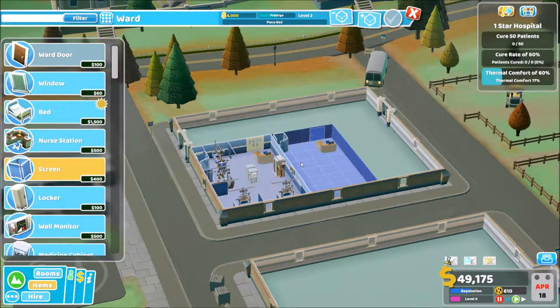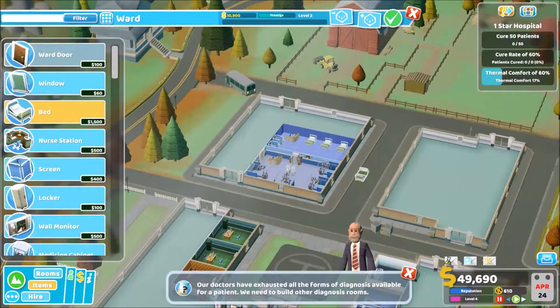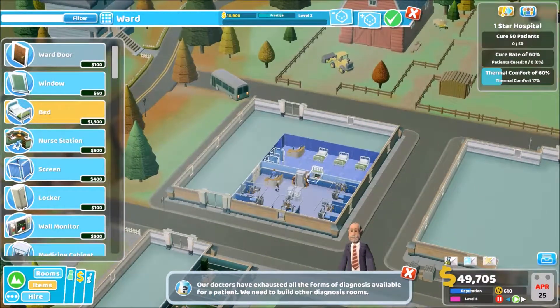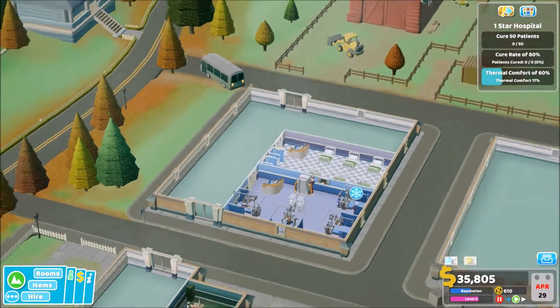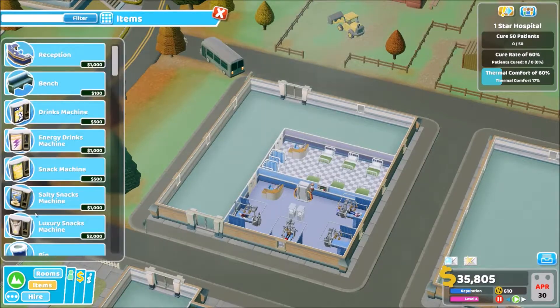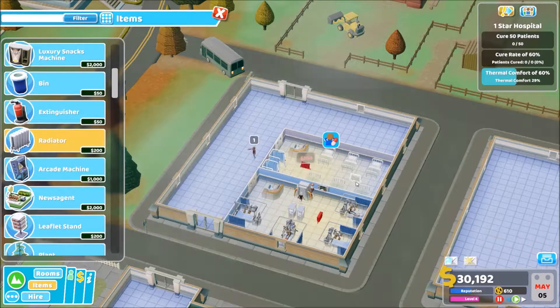Let's put a couple more screens, one more of those screens, and then bed wise — get that built in there, nice. Now we need to get the radiators in as well. Oh, we haven't got any janitors yet, have we? We've unlocked a fracture ward.